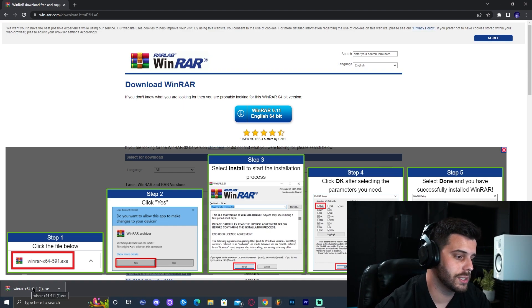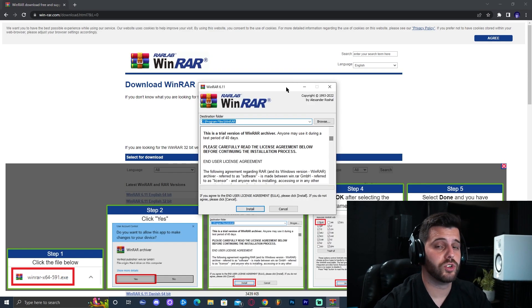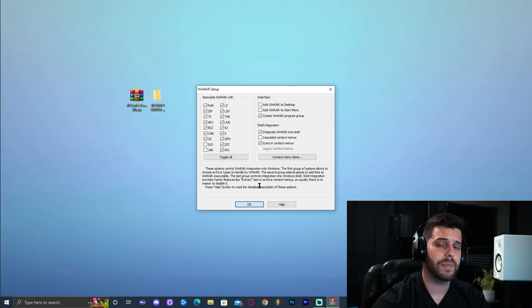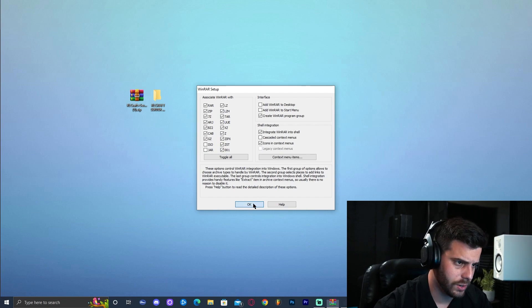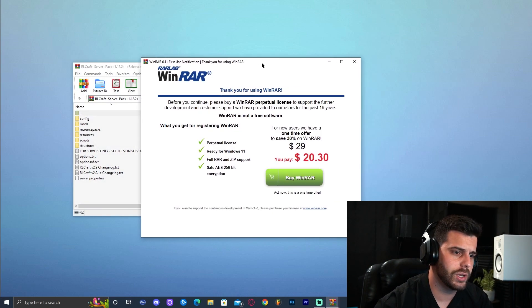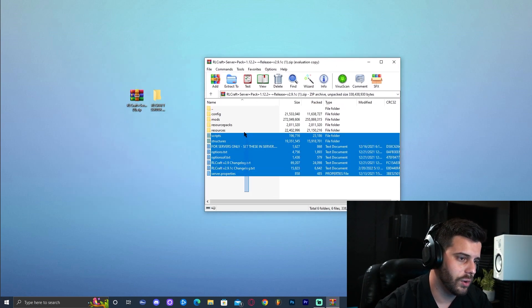Once it has downloaded, go ahead and click on it. That will bring up the installer window. We can close the browser and click Install to install WinRAR. Click OK and you're done. You can now double-click the zip file to open it. A prompt will always appear because you have the free version — just close it and you'll see all the files inside.